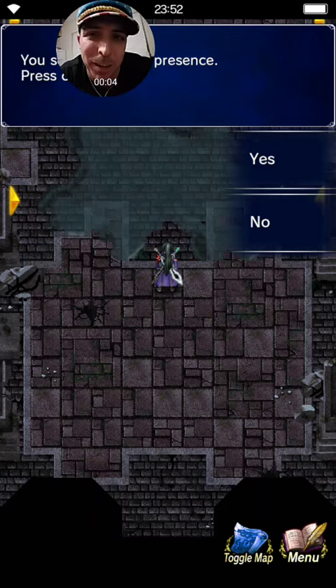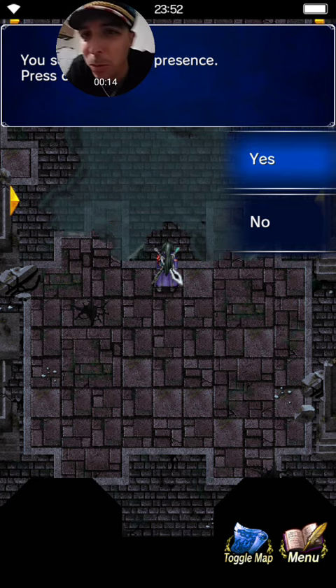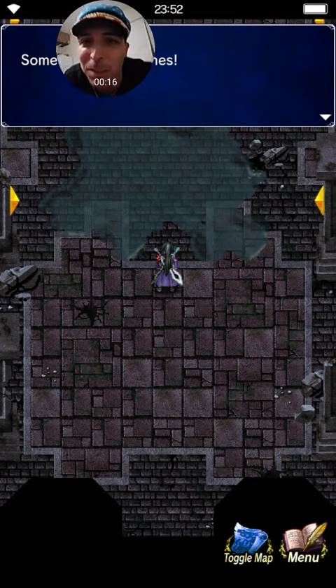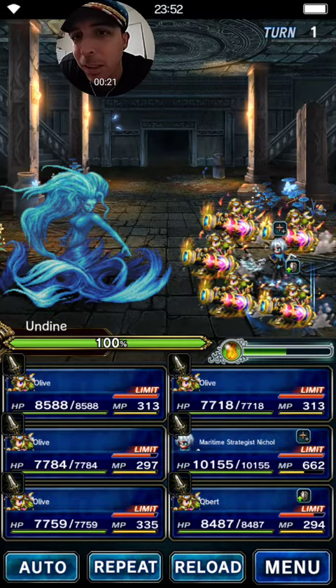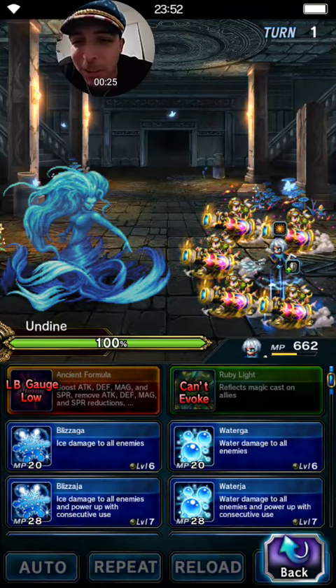Yo guys, your boy Dyer here. We're gonna go ahead and do the new boss in Madam's Manor — the second floor. It's Undine. So the first one was Bennu and now we have Undine. Let's give it a shot. I already beat it, I'm gonna show you how I did it. It's pretty funny.